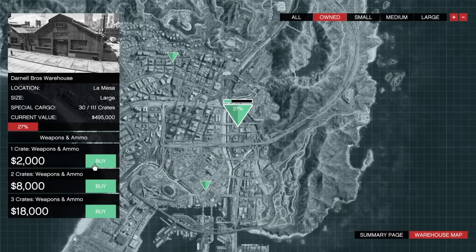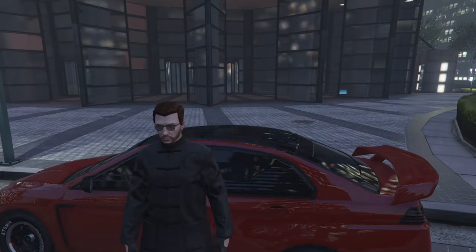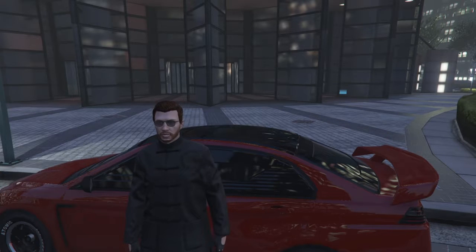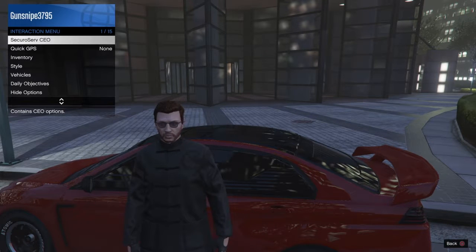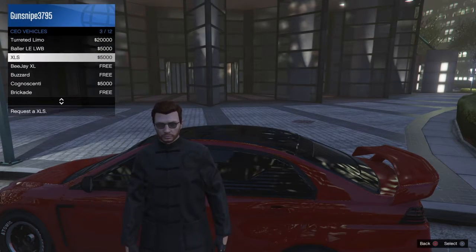On the buy screen you have three options: the one-crate option is $2,000, the two-crate option is $8,000, and the three-crate option is $18,000. The mission difficulty depends on which option you choose. Once you buy, simply do the mission and bring the cargo to the warehouse. Most missions are straightforward — going from office to drop-off to warehouse — but some will involve killing a target, going out to sea, or finding a vehicle using Trackify.